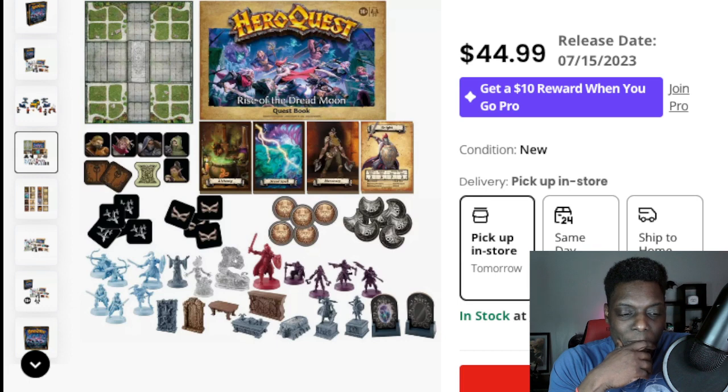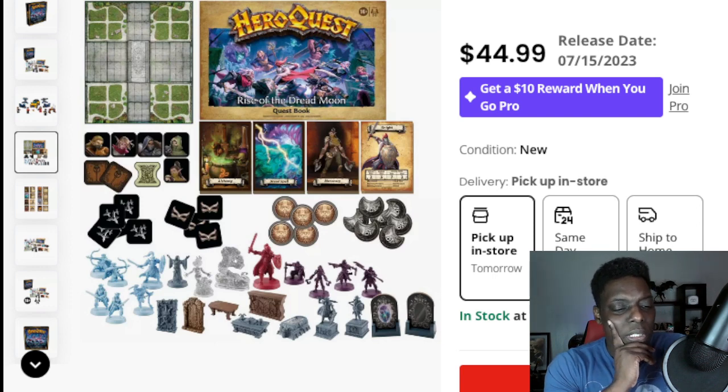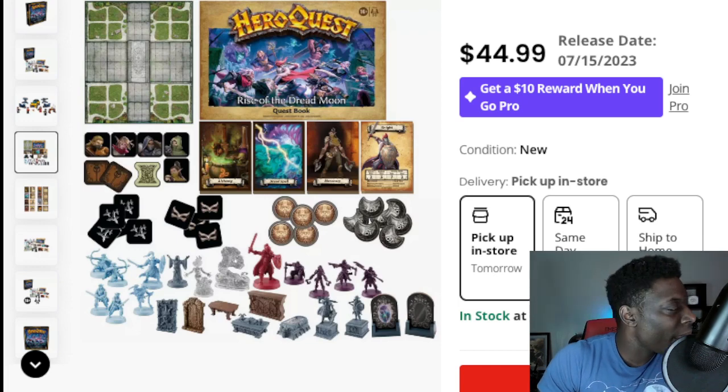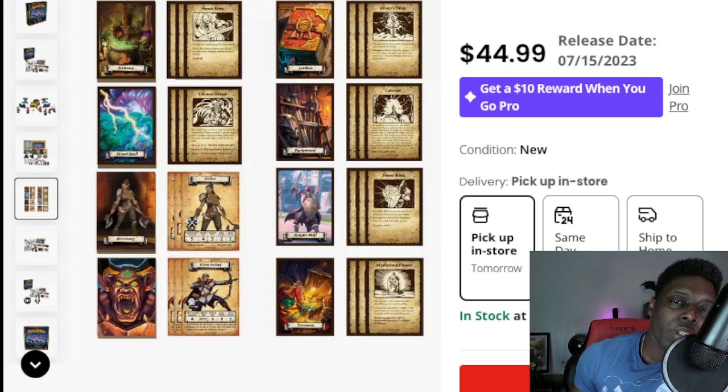They're giving us looks like maybe a tomb, some statues as well, and two cardboard standups. There's also looks like a mirror of some sort. We're also going to be getting some cards in there of course — a bunch of new cards. I'm assuming there'll be some repeats as well.